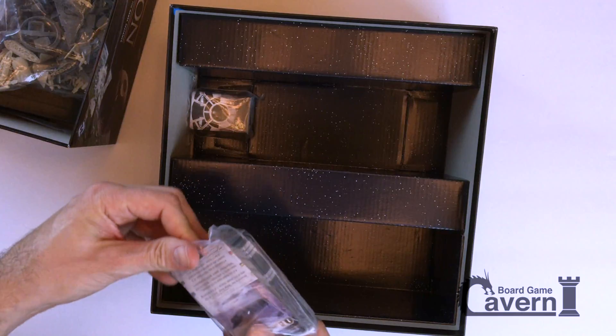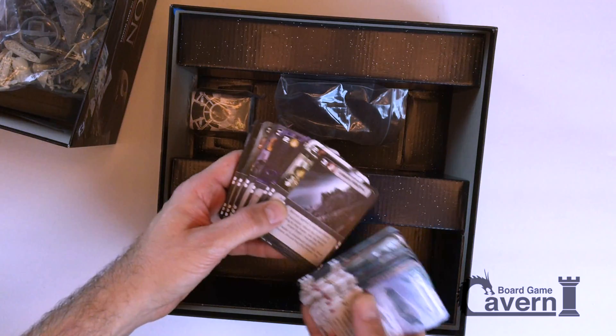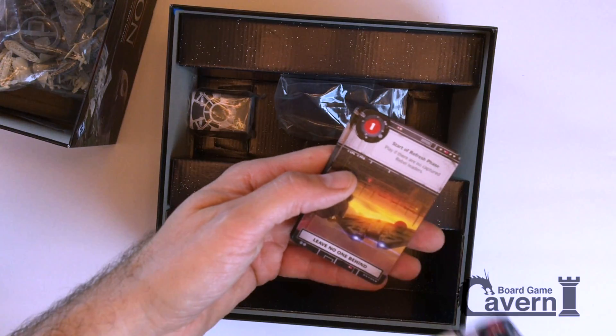A bunch of cards — not as many as you'd expect, which is a good thing. But very thematic. Han Frozen in Carbonite — wow. Popular Support, Leave No One Behind.